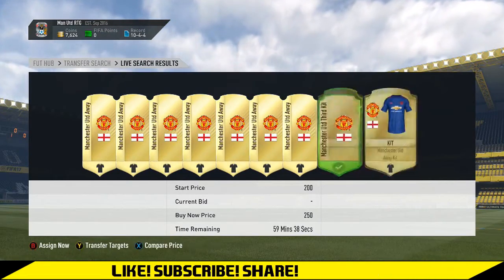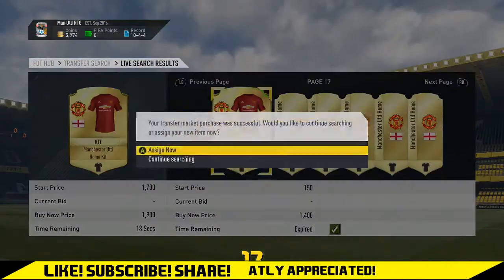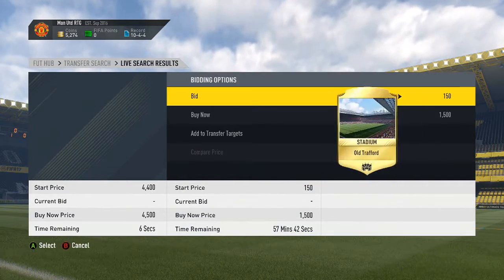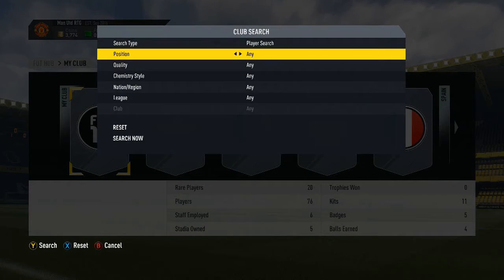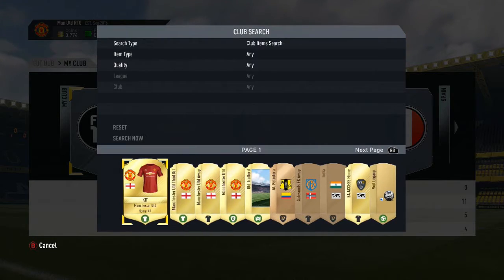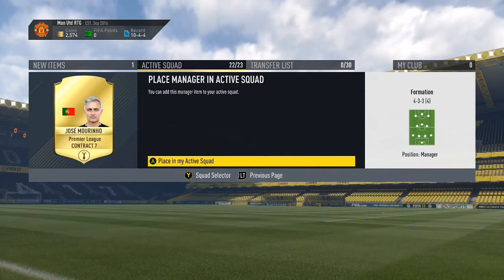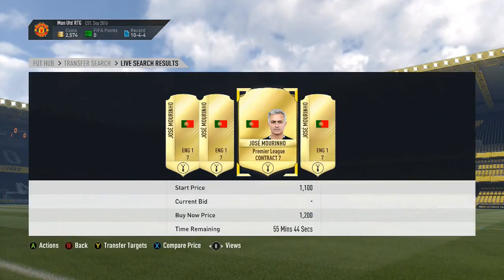I decided to end this episode by buying all three Manchester United kits, the badge, and the stadium. Next episode some trading will start — I'll play three or four games. I only played two today because Giggs was on loan with two games left. I'm recording this during early access, so when the full game is released trading will be much easier. The piece de résistance: we've bought José Mourinho to complete the club and manager items for Manchester United. We've got a full starting 11 — subscribe if you haven't already!